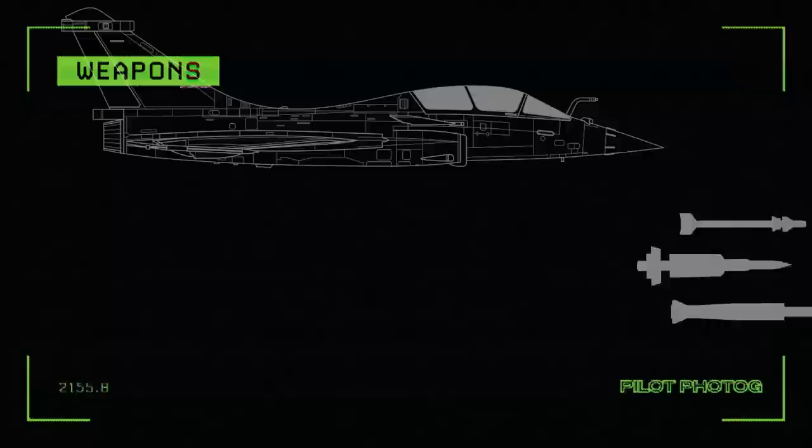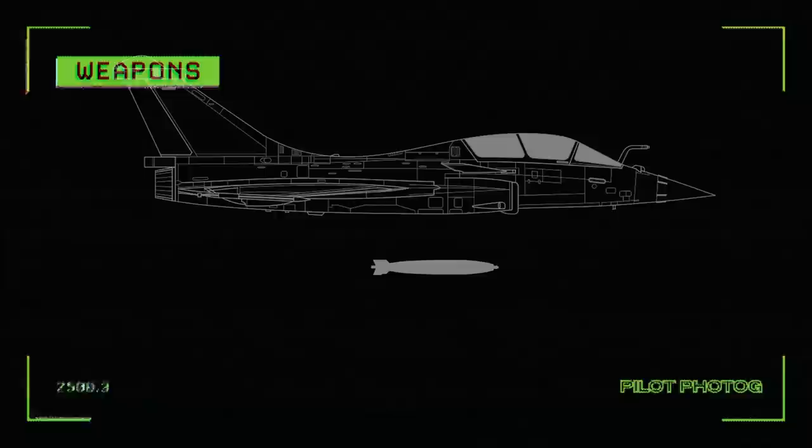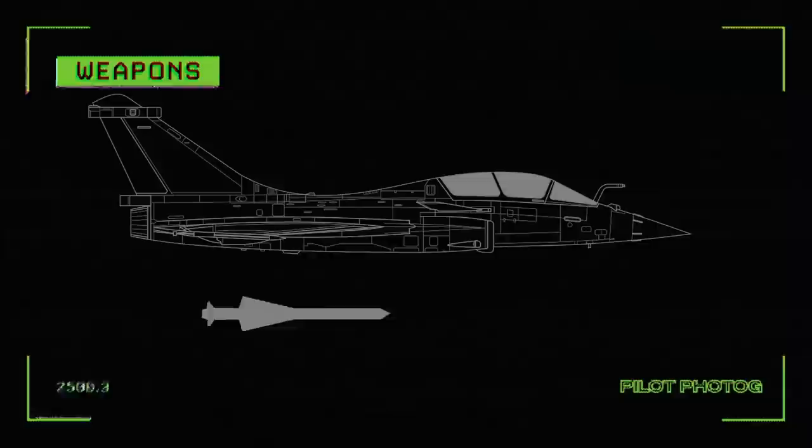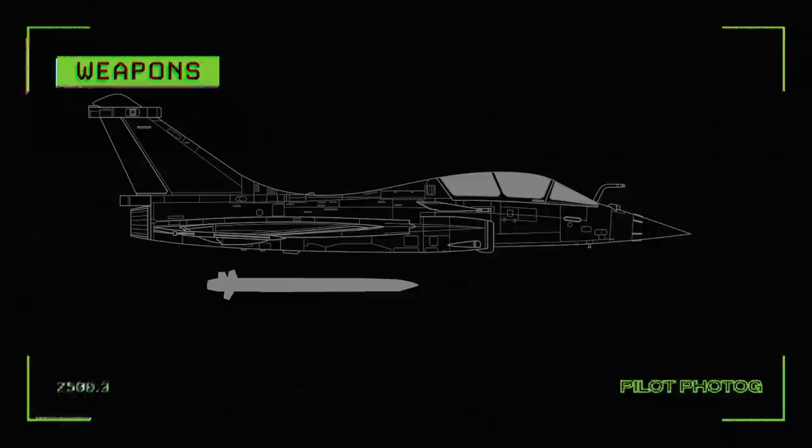For air-to-ground missions, the Rafale can carry the conventional Mark 82 series of bombs and a suite of Paveway laser-guided bombs. It can also equip the MBDA Apache Anti-Runway Cruise Missile, the MBDA Low Observable Storm Shadow Cruise Missile — known as the SCALP-EG in France — and the Sea Skimming Exocet missile for anti-ship operations. For nuclear deterrence, the ASMP-A nuclear cruise missile can be equipped, with a yield of up to 300 kilotons.